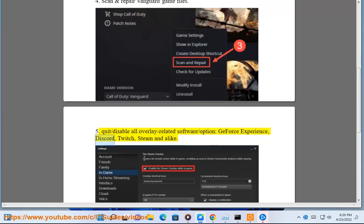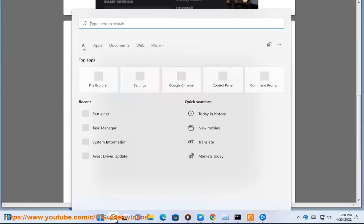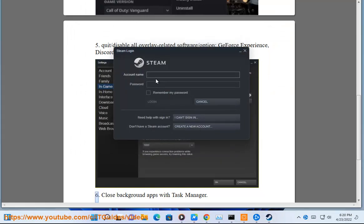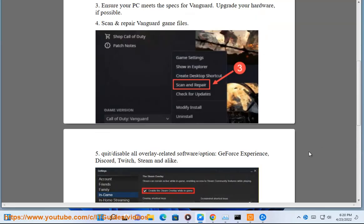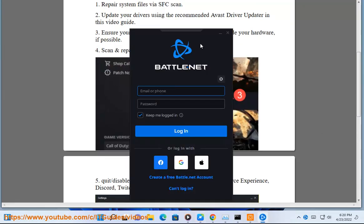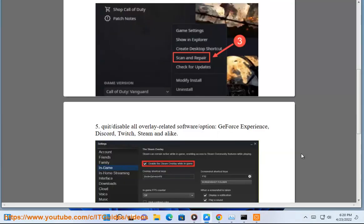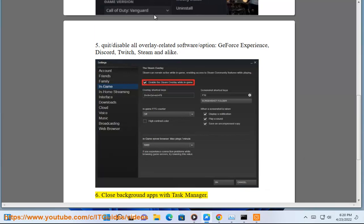This includes GeForce Experience, Discord, Twitch, Steam, and similar applications. Step 7: Close background apps with Task Manager.